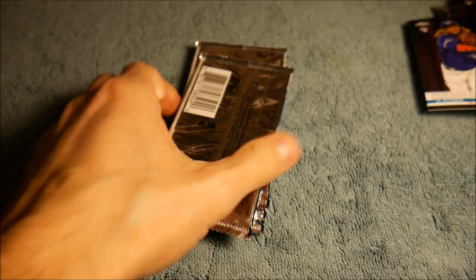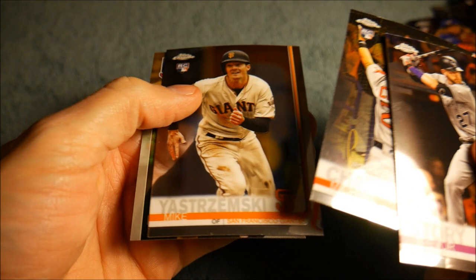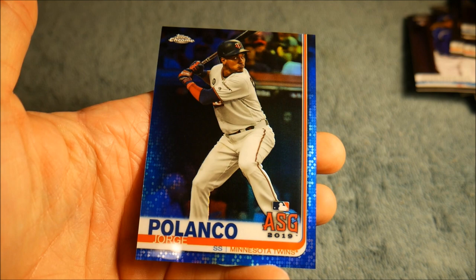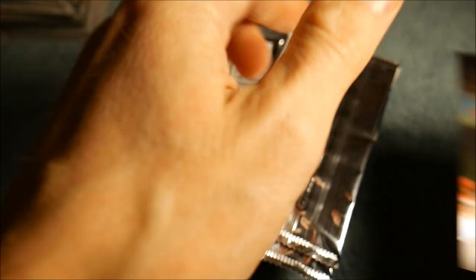Another Vladdy Jr. in the same pack — kind of strange but it does happen. Michael Chavis rookie, Yastrzemski rookie. Another numbered card with a Vladdy Jr. rookie on the front, a Freddie Freeman, and it is a Jorge Polanco All-Star card blue refractor, numbered out of 150. That's our third refractor numbered card and then we have one autograph, so we've had four hits so far. My guess was around five, so we could beat that. It's cool when you see those old players in the packs but they're just never worth much.